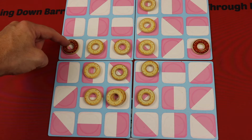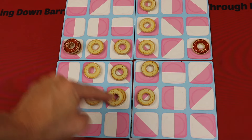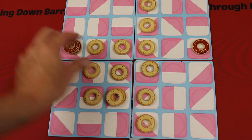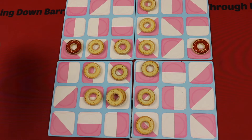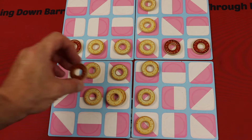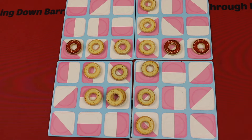Sometimes when you place a donut, the other player is forced into the only remaining spot. When they place there, it might go diagonal and result in no legal placement. So the other player gets to place anywhere they want, which could be very advantageous. That's pretty much the game — get five in a row in any direction and you win. If everyone plays all their donuts without getting five in a row, whoever has the biggest contiguous area wins.